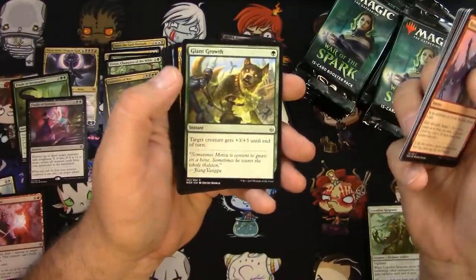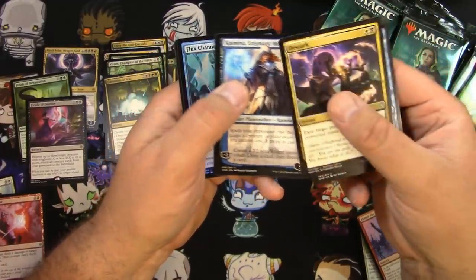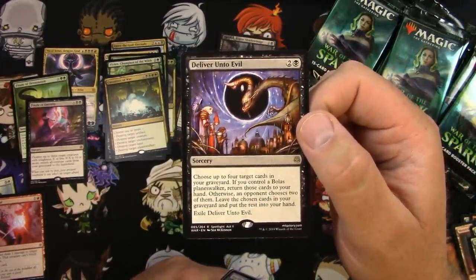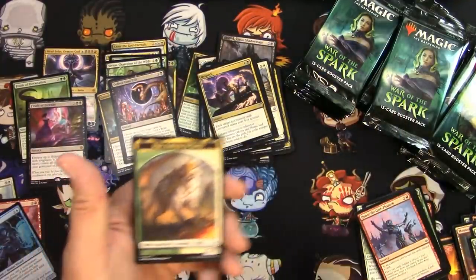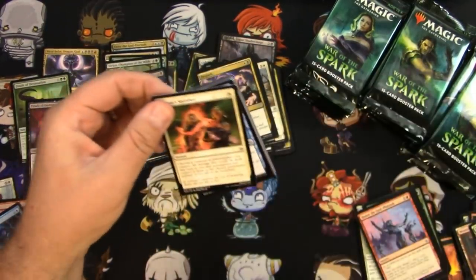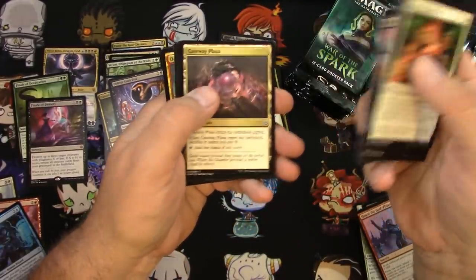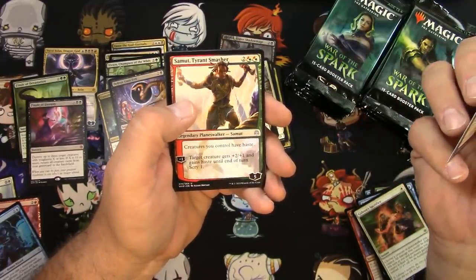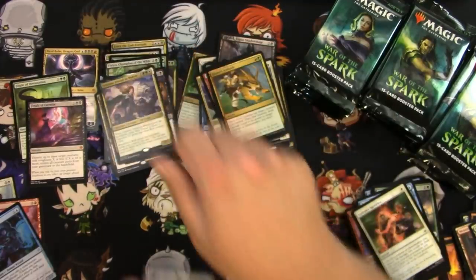Herald of the Dreadhorde, Giant Growth, the Spark again, Bond of Insight, Casmina, and a Deliver Unto Evil — the best art in the world from Seb McKinnon. That is really nice; I need that on a playmat probably. Got a foil Flux Channeler — good deal. There's a Voja token. Fairy's Time Twist, New Horizons, Domri's Ambush, Grateful Apparition, Samut — or Samoote, I've heard it said both ways — and a Tolsimir Friend to Wolves. Nice little addition to a Selesnya deck.